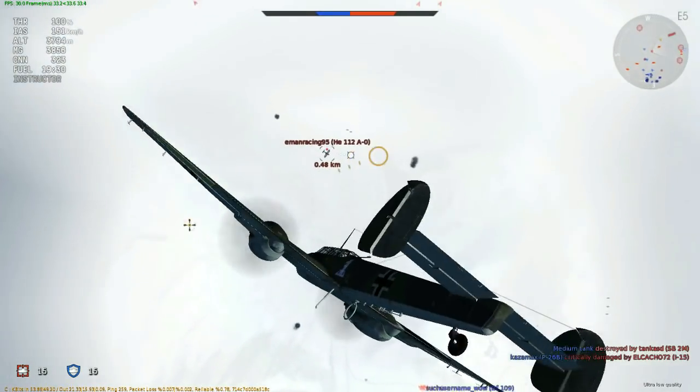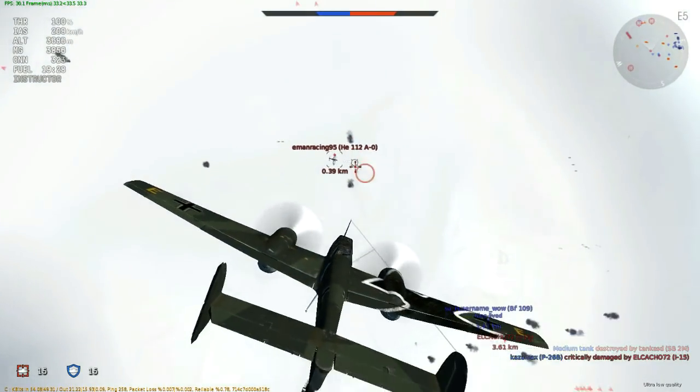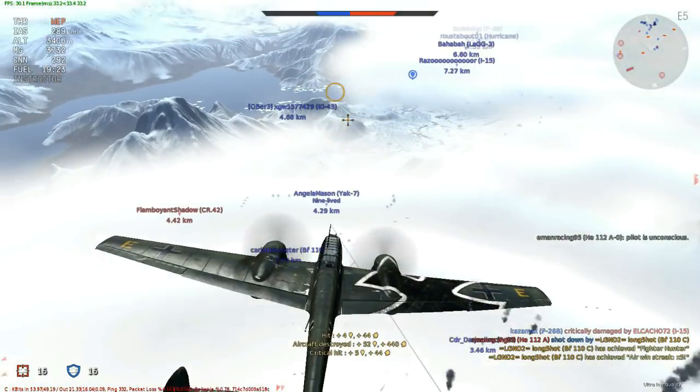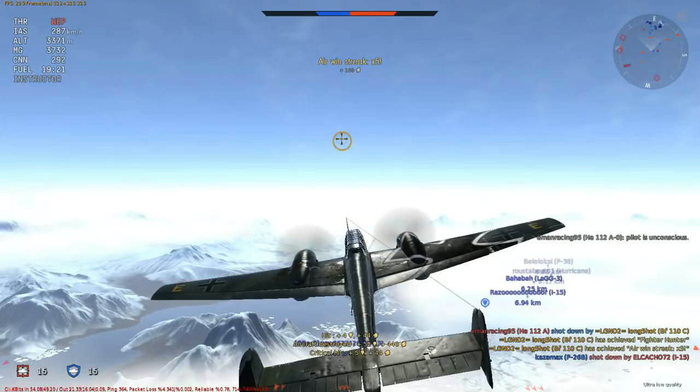A stalled plane is helpless — he can't shoot back, he can't dodge, he can't dive away. He's the simplest of targets to aim at. And that's why getting people to stall is so effective.